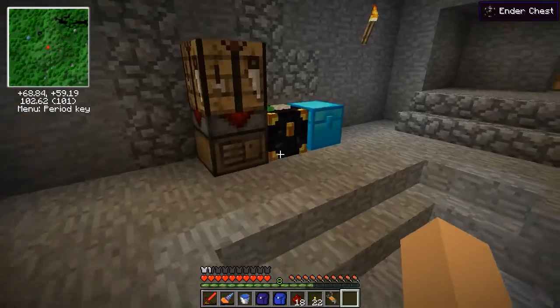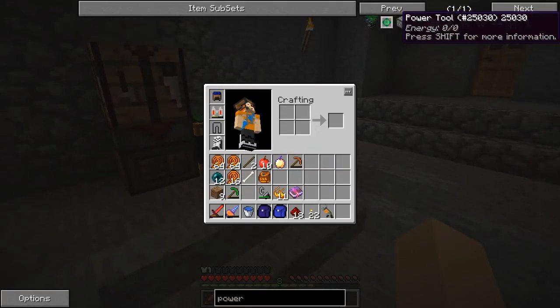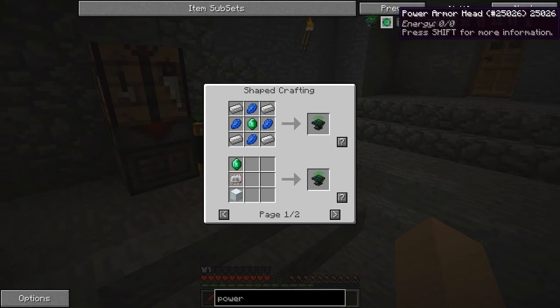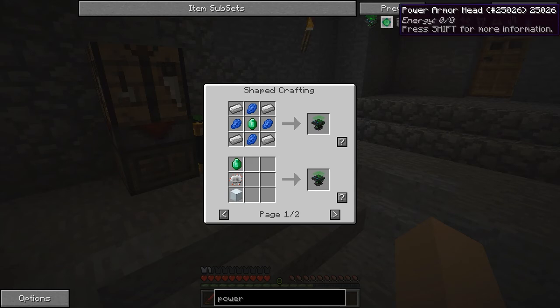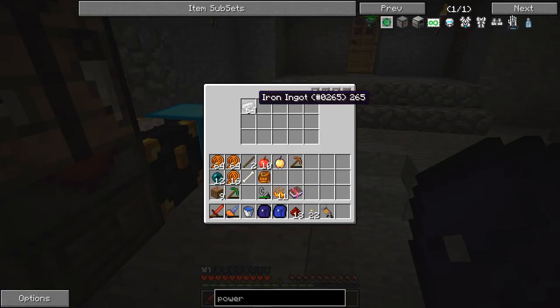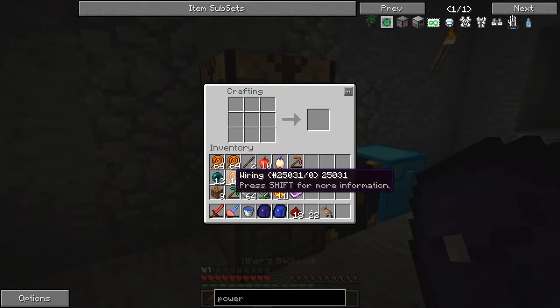I'm gonna do a little bit of recording like I just started, and I'm gonna make the power suit and have a look at how it all works. I would only recommend making the head first if you want to experiment with night vision, and then make the rest. Just make one at a time to make sure you know how it works.